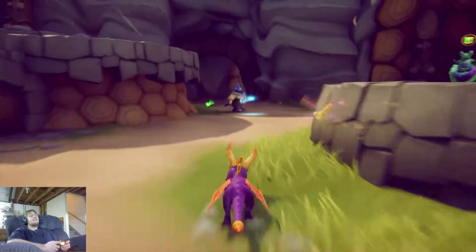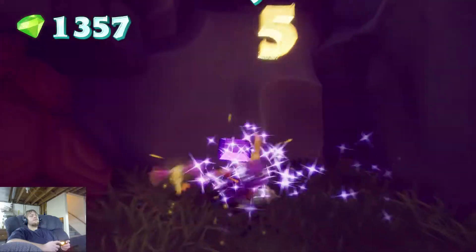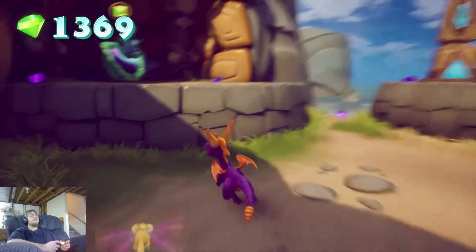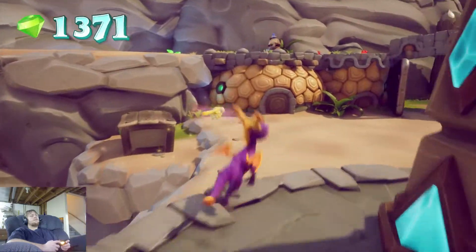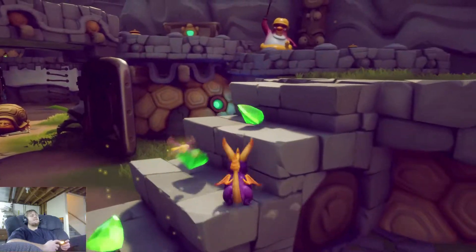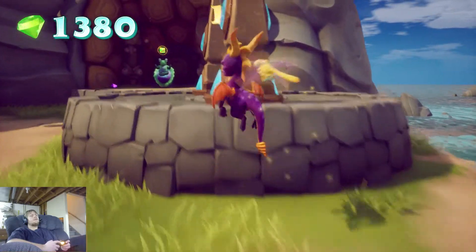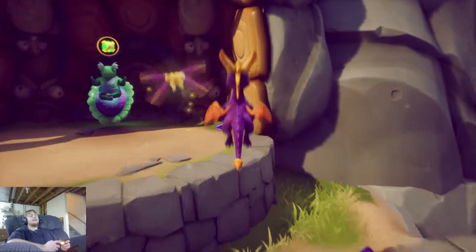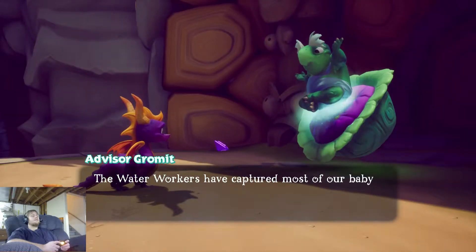It's kind of silly that I fell into the water and died in Hurricos, because I learned to swim a couple of levels ago. There's actually a level we're going to visit next that's completely underwater. But maybe the water in Hurricos was electrified — I don't know. 'The water workers have captured most of our baby turtles.'